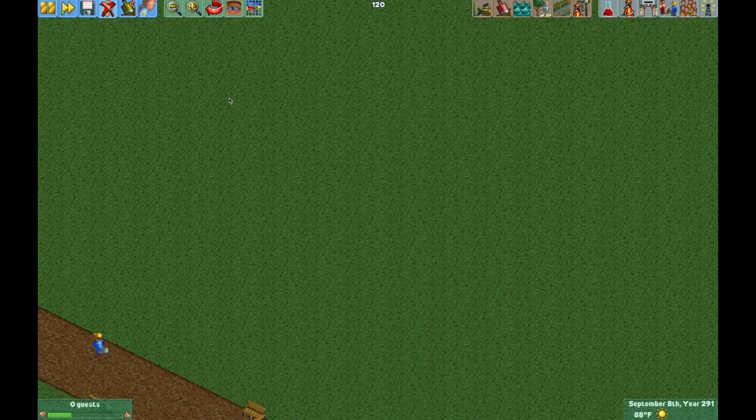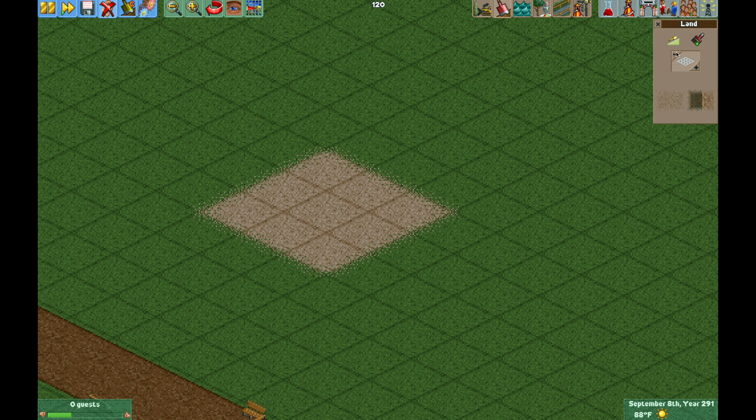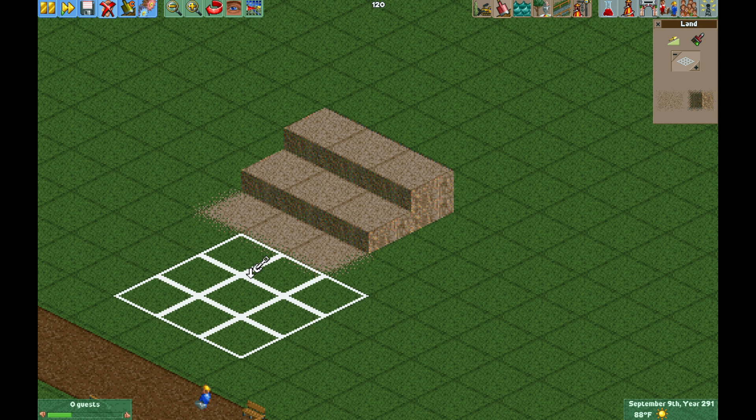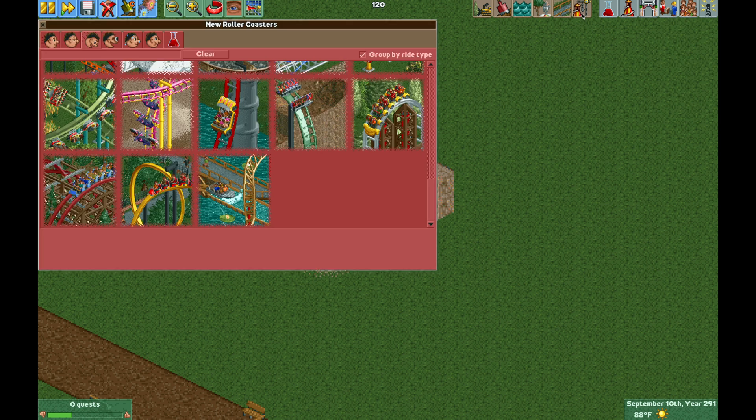To start, we need to know how large we want the theater to be. I'm going to make a 3x3 tile theater with tiered seating. Each tile is going to be one set of seats, so we have three tiles per row. I want a row in between each of these, so it will be five rows total — that's 15 sets of seats.